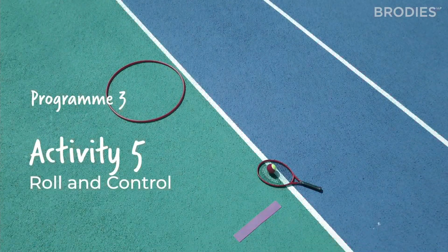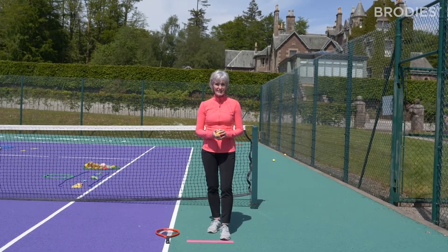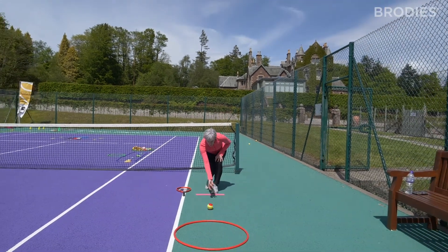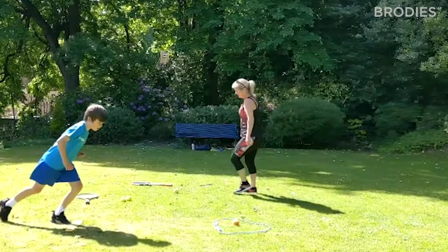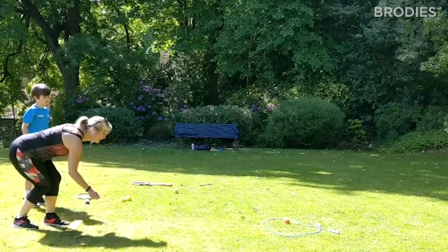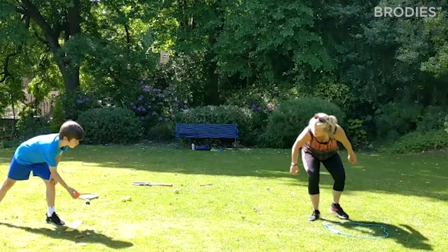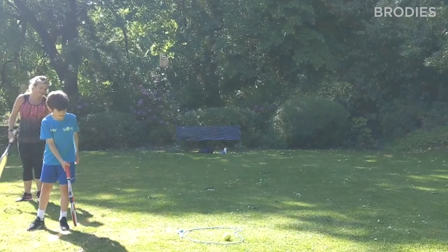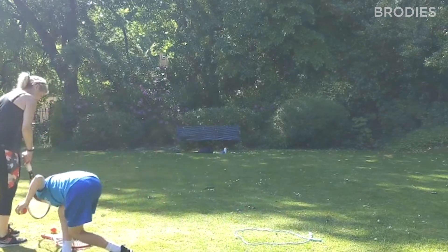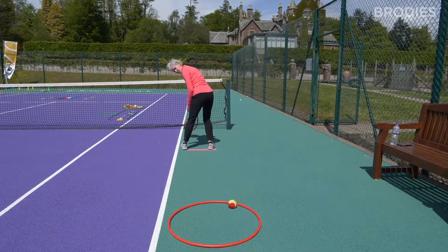This station is called Roll and Control — aiming skills again, judging distance, speed and direction. We use a hoop as our target and roll the ball out of the hand to try to make it stay inside the hoop. If it stays inside, rotate the hoop and increase the distance. You can roll right hand, left hand, both hands or tweener, and once you can do it with your hands, try it with the racket — bump forehand, bump backhand or bump tweener.